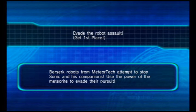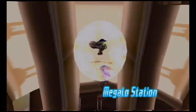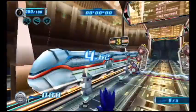Here we go with the first course of the game. You remember in Sonic Riders that during the first two stages you had to get in the top three positions. But in this game, you need to get first place in all of the stages — just like how the Babylon story worked in the first game. We have to invade the robot's assault, so get first place. We're headed to Megalo Station, the first stage of the game.